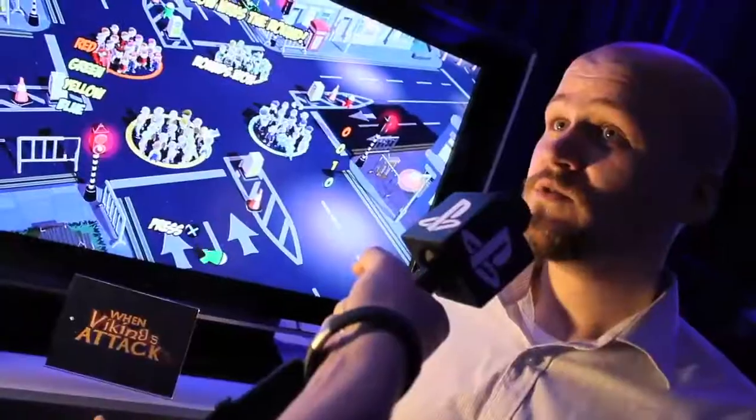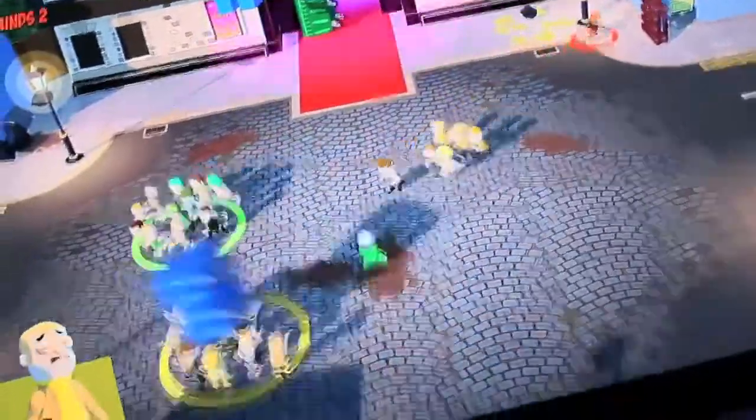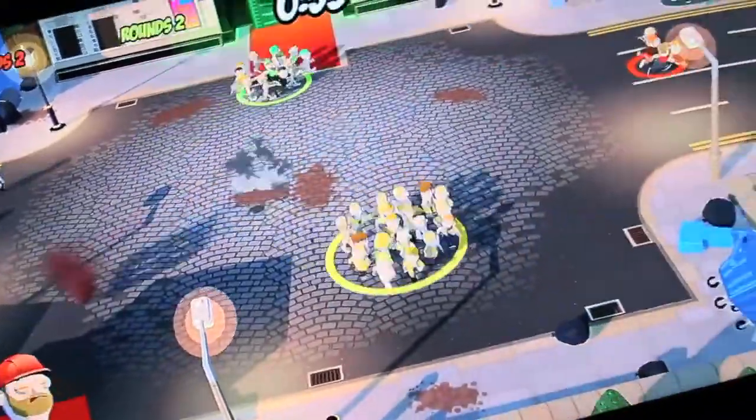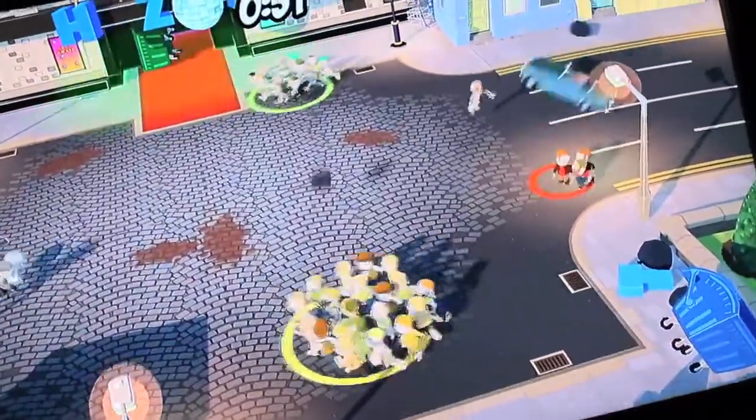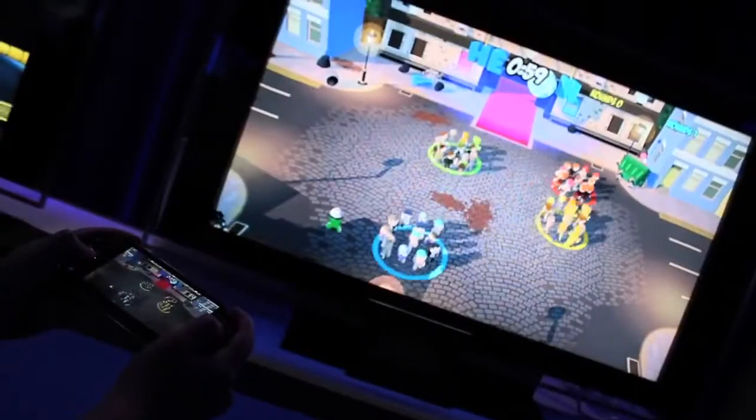The size of your team also controls what you can pick up. If you've got a full team of guys, you can carry cars, you can pick up huge objects. If you only have one guy, it's just a trash can or something really simple that you can throw around — so it's much harder, but you're easy to dodge if you're a small guy.